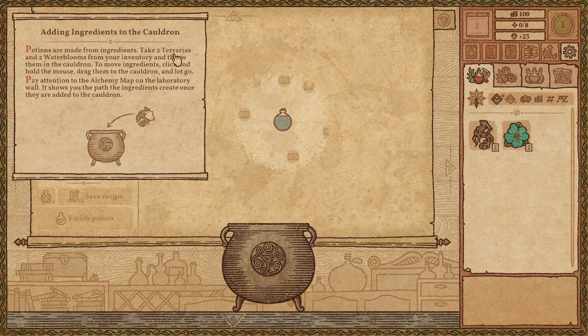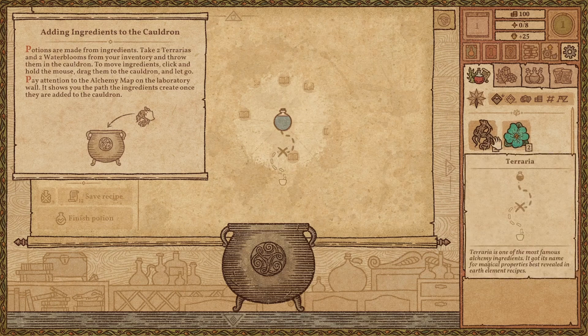Potions are made from ingredients. Take two terrarias and two waterblooms from your inventory and throw them into the cauldron. To move ingredients, click and move the mouse. Yeah, drag and let them go.